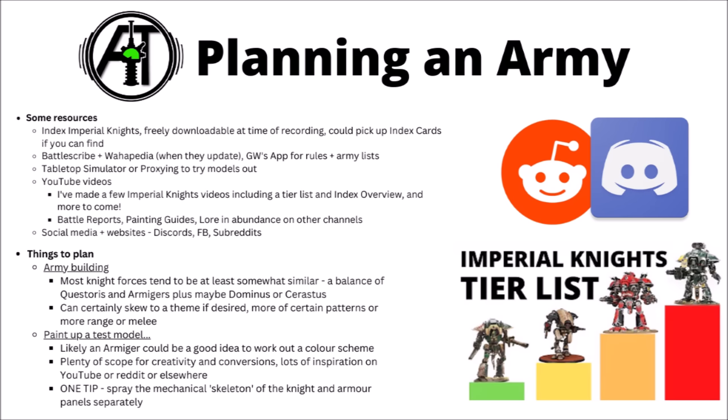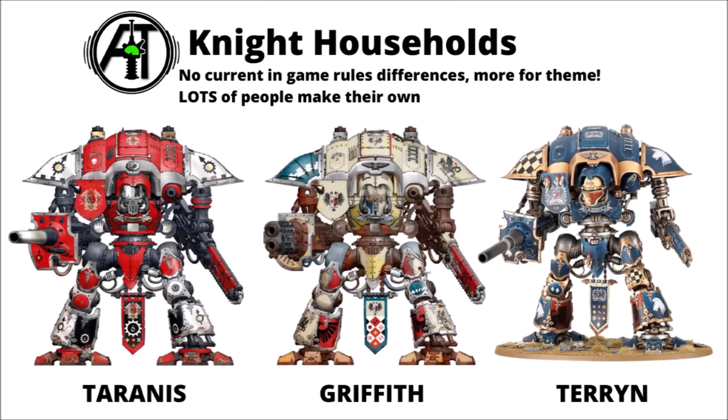For Knight colour schemes in Warhammer 40k, in previous editions different households had different special rules, but in 10th edition it's all basically equal — you just get rules based on your detachment, and from the start of the edition Knights only have the one. There are plenty of established colour schemes in the lore: a Mars-type themed one with red, black and silver, or Questor Imperialis households like House Griffith or House Terryn with their own heraldry. Knights are a particularly popular one for people to just make up their own colour schemes; more people than not tend to create a custom scheme rather than follow one of the official guides.